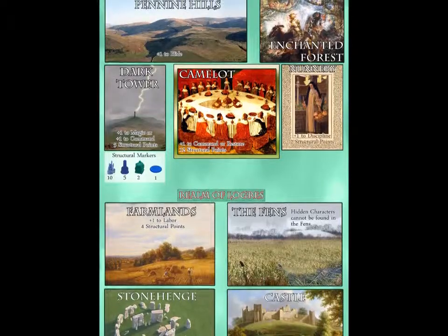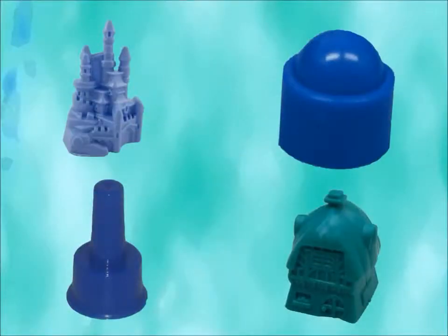The relative strength of these structures is marked with structural points. Structural points are sort of like hit points or wounds for buildings. Different structures have different values, and tokens have different values to keep track of how many points a structure currently has.